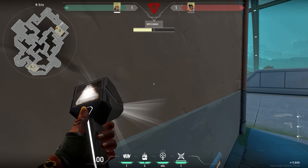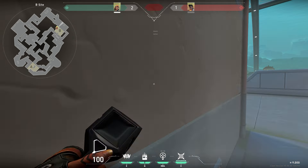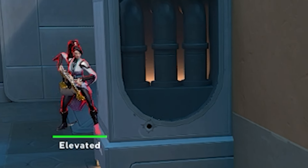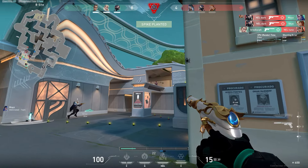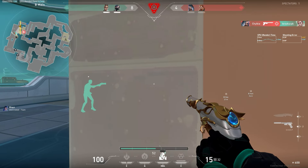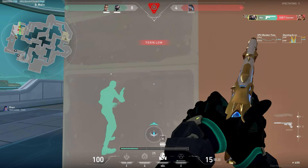Not only will the defuser be out of the line of sight of most of B long, but if you do have somebody lurking through middle to try and split the site, you still can't even stop somebody defusing the spike because you can't wallbang the box. The other option is for attackers to push all the way onto the site and take control of the whole of B site, but to do this in a coordinated and timely fashion and control three access points is a lot to ask from your uncoordinated ranked teammates.